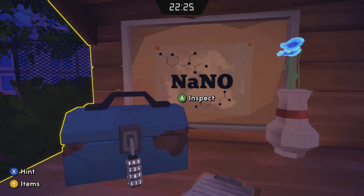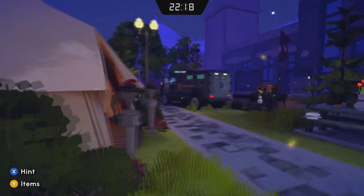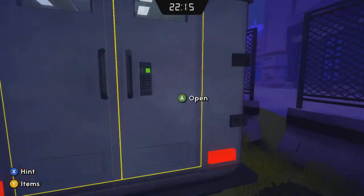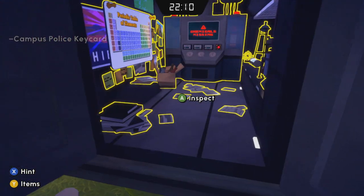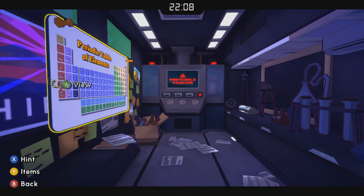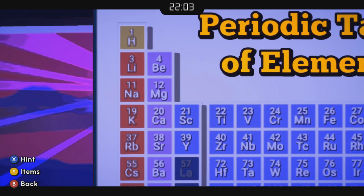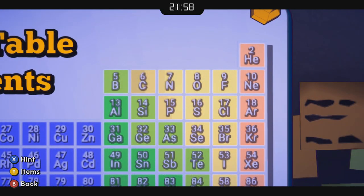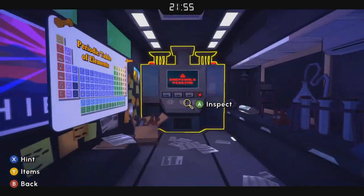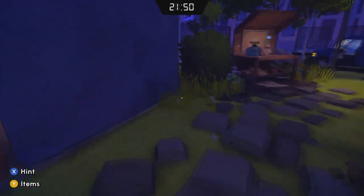We look over here, there's another combination lock on a case, and behind that is written 'Nano.' Use the key card to get into the back of the police van and take a look at this chart of elements. N-A is 11, N is 7, O is 8 — so 11, 7, 8 is the combo to that lock.